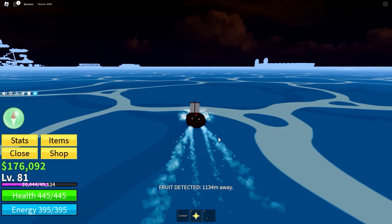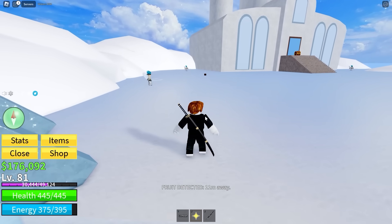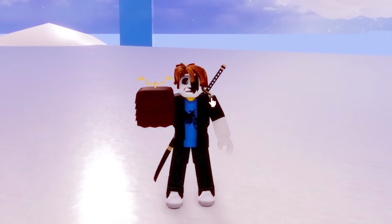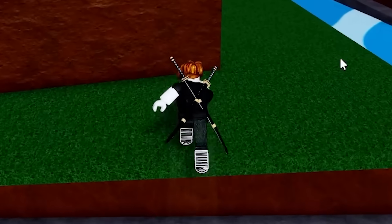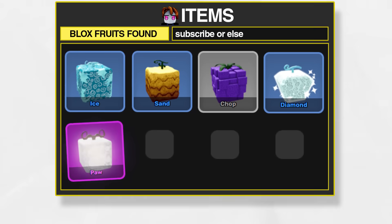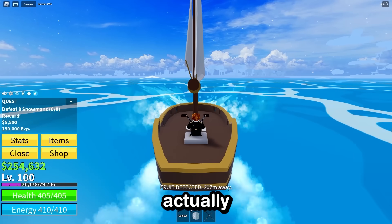Fruit detected. I can take a break from progressing through the game now. It seems to be on Skylands, maybe on the upper sections over here. A Falcon Fruit? Fruit detected part two — this has gotta be the redemption arc, surely? Another Smoke. Wait — I got a Pore Fruit! Let's go, this is a legendary fruit. Even with my terrible boat, I got something actually good.